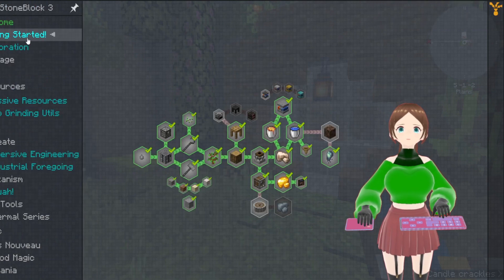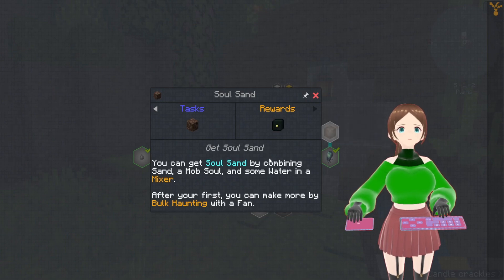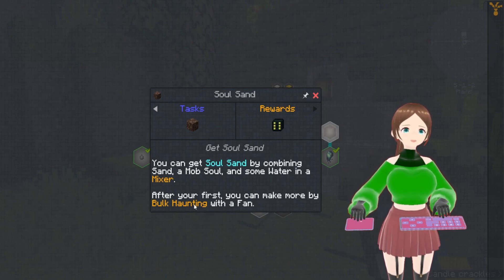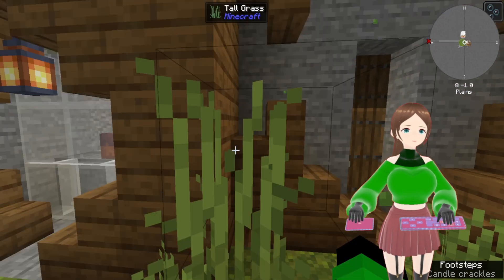Let's see what we've got left to do in here. Soul sand — you can get soul sand by combining sand, a mob soul, and some water in a mixer. You can make more by bulk haunting with a fan. Interesting.